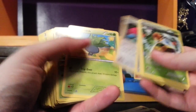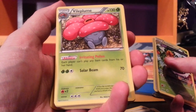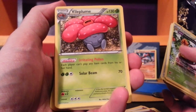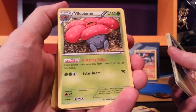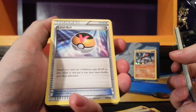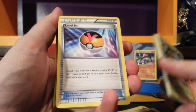Porygon 2. Oddish. Vileplume — 130 HP for a grass Pokemon. The ability Irritating Pollen: each player can't play any item cards from his or her hand. So you have to decide exactly when is the best time to play it — use your items and then evolve Vileplume to keep your opponent from being able to play any items. For two grass and a colorless, Solar Beam does a solid 70 damage. Level Ball is nice to see reprinted — it predates the standard format starting with the X and Y base set, so now Level Ball is back in standard. Search your deck for a Pokemon with 90 HP or less, reveal it, and put it into your hand.